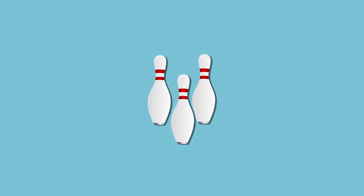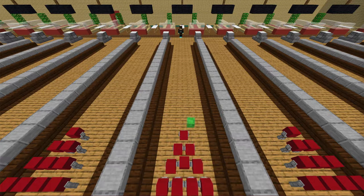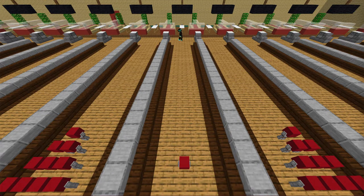Thing is, pins can influence other pins, which in turn can knock down more pins and so on — which might remind you of the domino effect. To account for this, I used something called recursion, which keeps track of pins knocking down others.